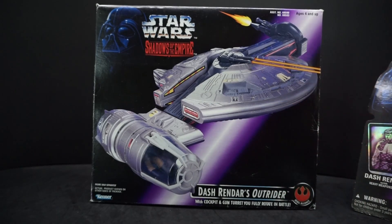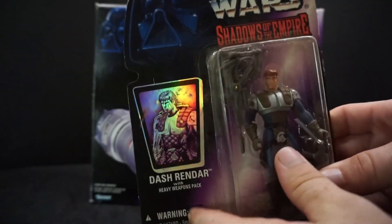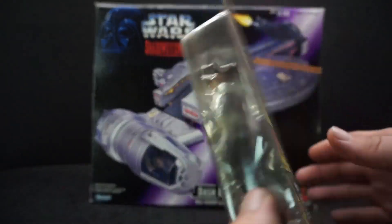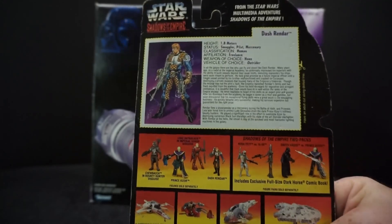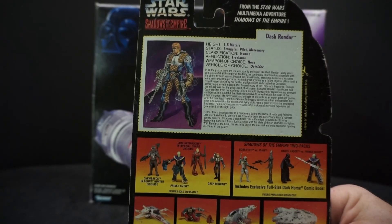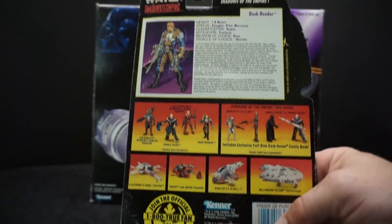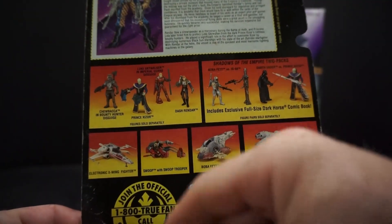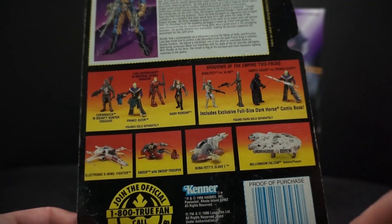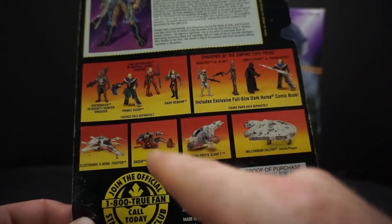That's why I got the figures for it. Let's check out the package for Dash Rendar — he has a little holographic picture there, you can see the shine. There's a lot of writing on the back. His status: smuggler, pilot, mercenary. He's a human, freelance, weapon of choice: none, vehicle of choice: Outrider. You can see a bunch of other things on the bottom — Chewie, Prince Xizor, Luke Skywalker, Dash, Boba Fett, IG-88, Darth Vader.